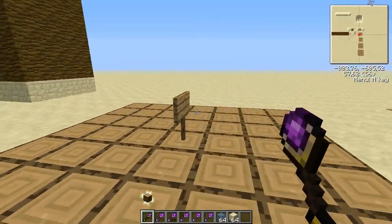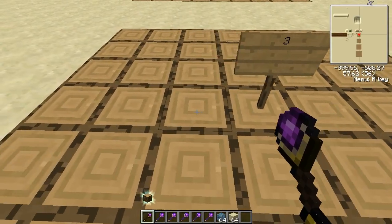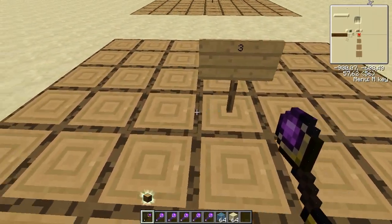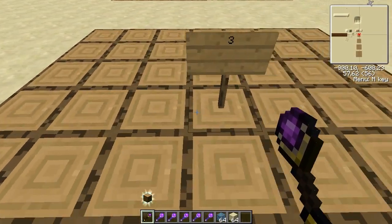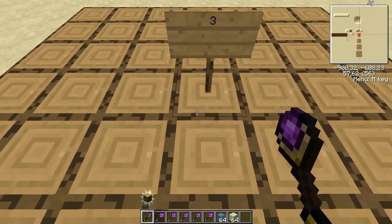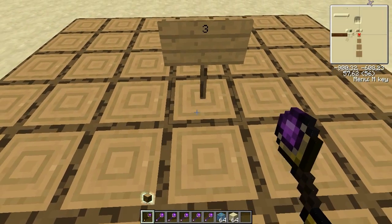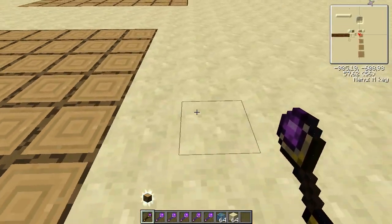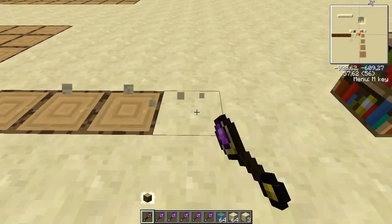The range on the wand is three blocks, and I'm not counting the middle, so it's seven across — three from where you clicked. And if you right-click you will only change one block at a time.